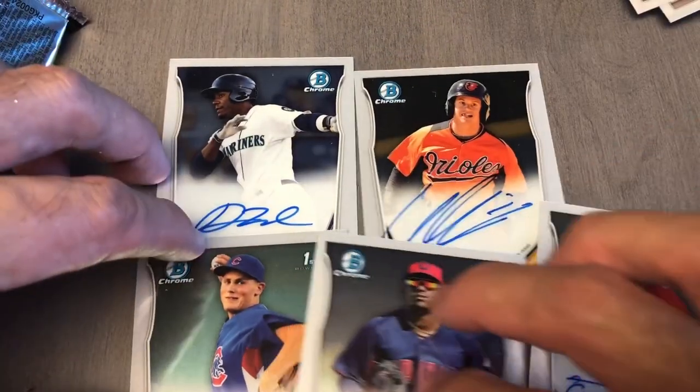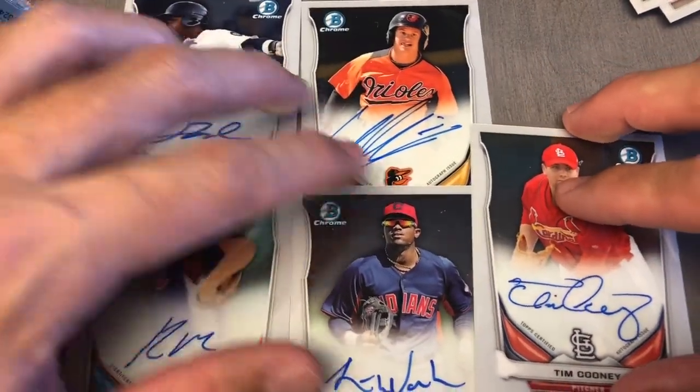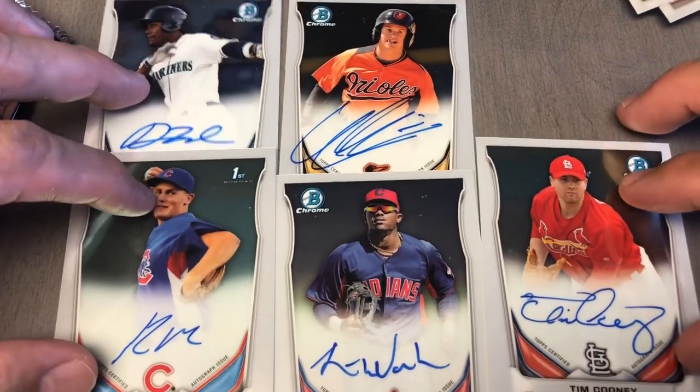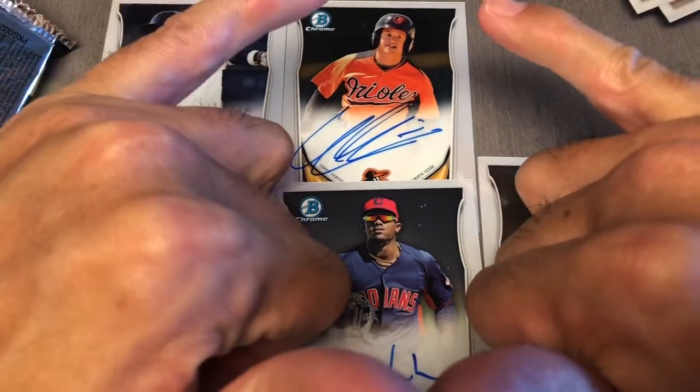A little disappointed, but these are the five autos that we got. I got a Trouty die cut, Colton Wong die cut. Thanks for watching, and aloha!